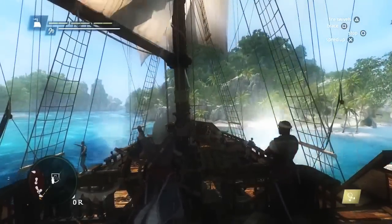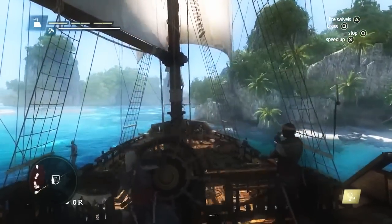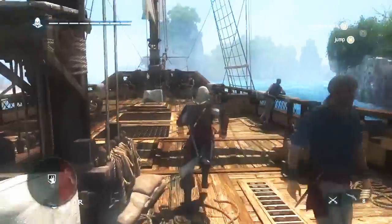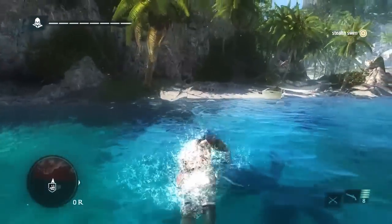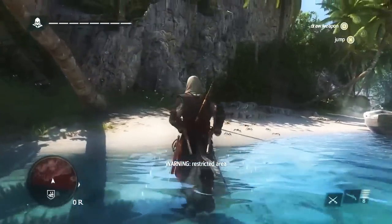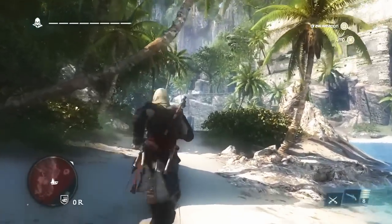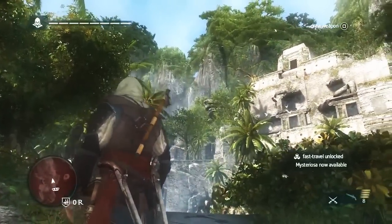We've made it to Mysteriosa. So again, we're going to seamlessly get off our ship and explore this location. Mysteriosa is a Mayan ruin — Mayan ruins are heavy with stealth and navigation, and there are lots of treasures and hidden discoveries to be found. If we recall the treasure map, the treasure is hidden behind a temple. Just by quickly looking around, we can see that temple looks about right — so that's our objective.